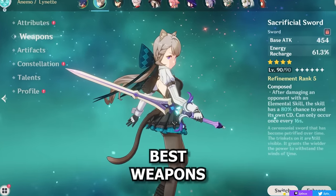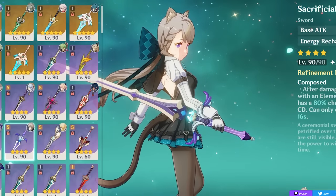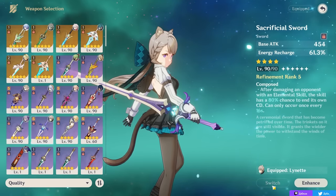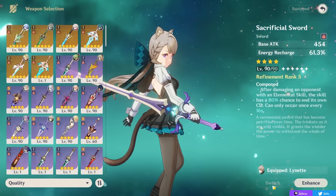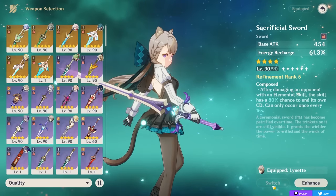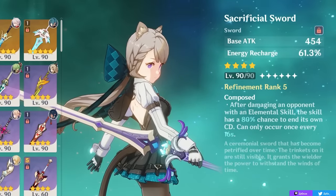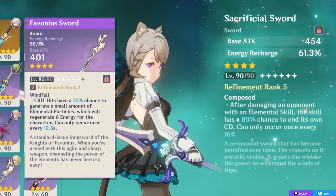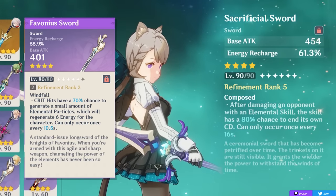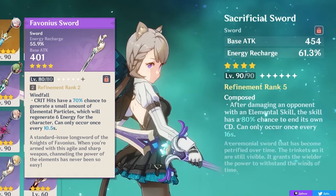Now for Lynette's weapons — this is a very important part where you can gain a lot of value. There are two types of weapons you can pick: either one that gives you and your team some energy, or one that gives you more damage. Generally speaking, with the exception of some 5-star swords being quite good, I think going for an energy sword like either Sacrificial or Favonius is the most recommended option for most players, as it can help make Lynette very easy to build, not needing as much energy recharge, and also giving more energy to your entire team.